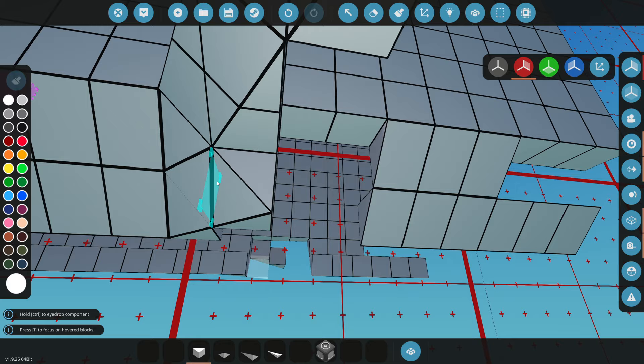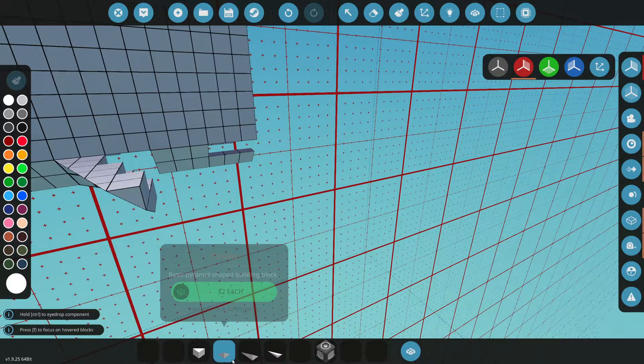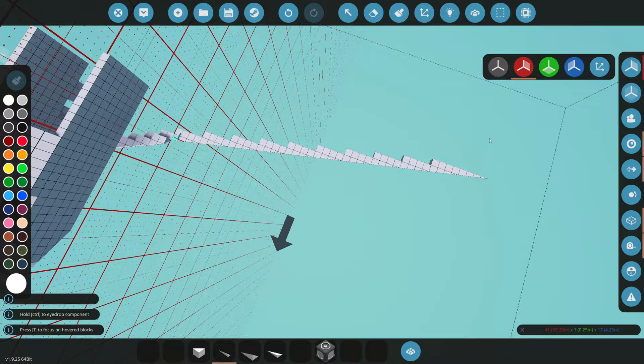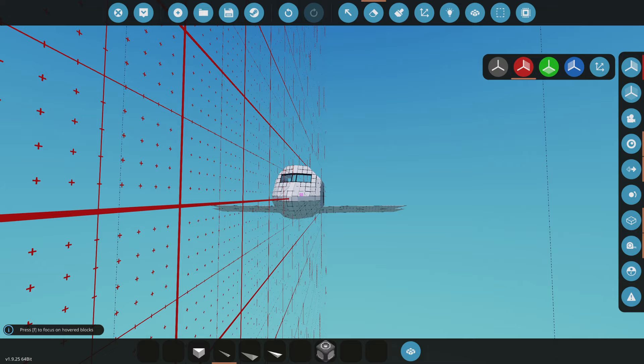We're actually going to go ahead and use one-by-fours. I'm really confused because I have to go back in my thoughts and think of what a plane looks like, but I'm thinking something like this will look pretty good. We'll just do two blocks out like that, then cut it off and do exactly just that, then grab a one-by-four and really start stretching it outwards decently far - that's going to be how long the wing is.